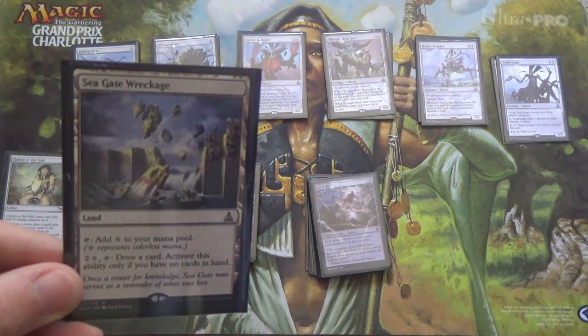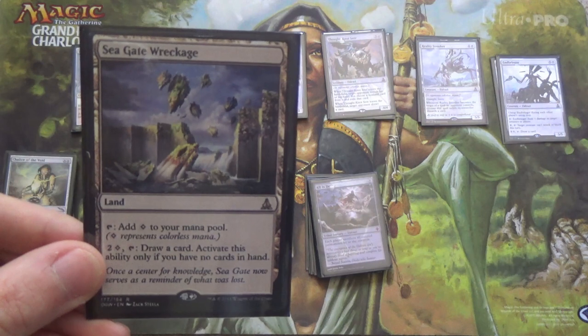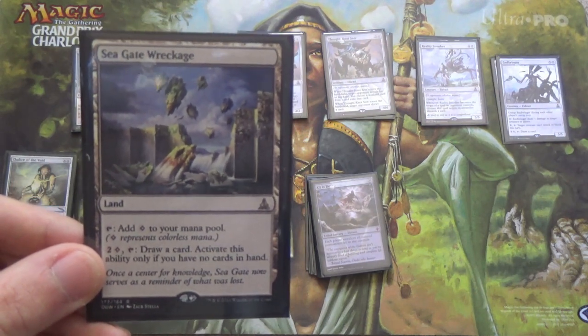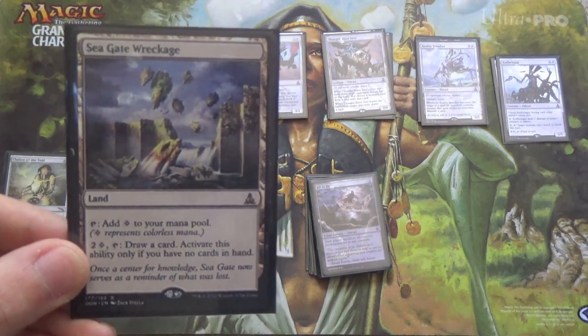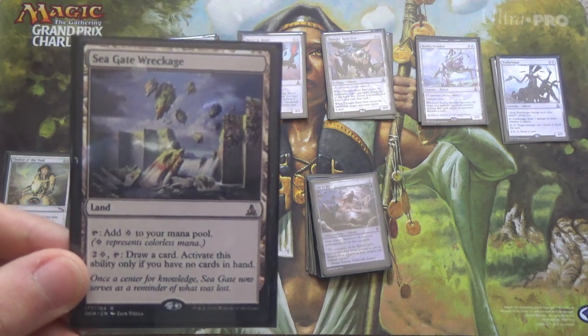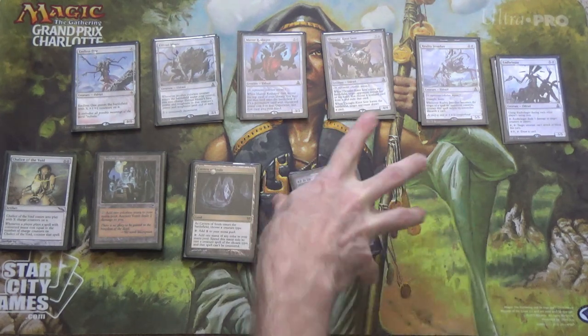Lastly, this one could even be in the main board — it's Seagate Wreckage. I can bring this in against decks that will try to outgrind me, or if I expect to dump my hand at some point. Against Miracles, if they wrath the board, Seagate Wreckage helps draw me out of that. It gives me another land and an inevitability engine against those kinds of decks.